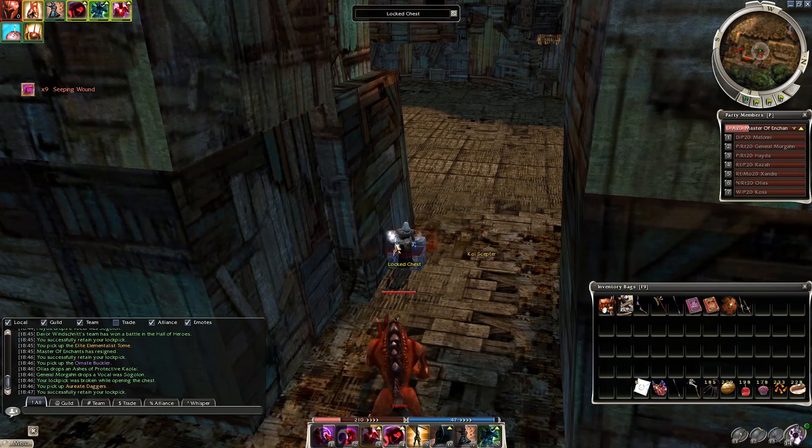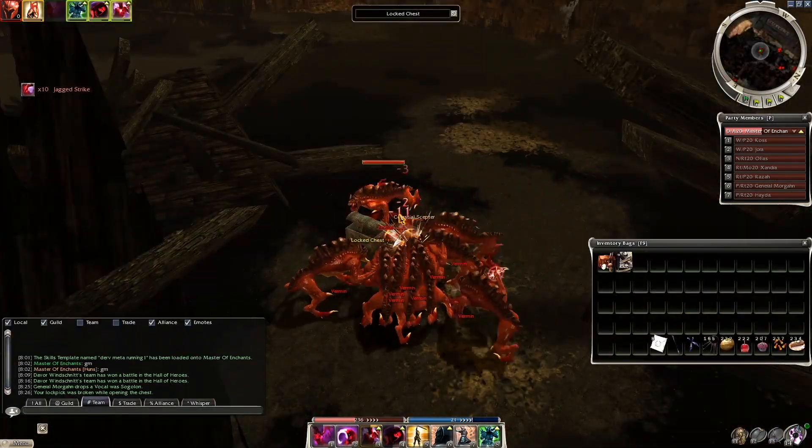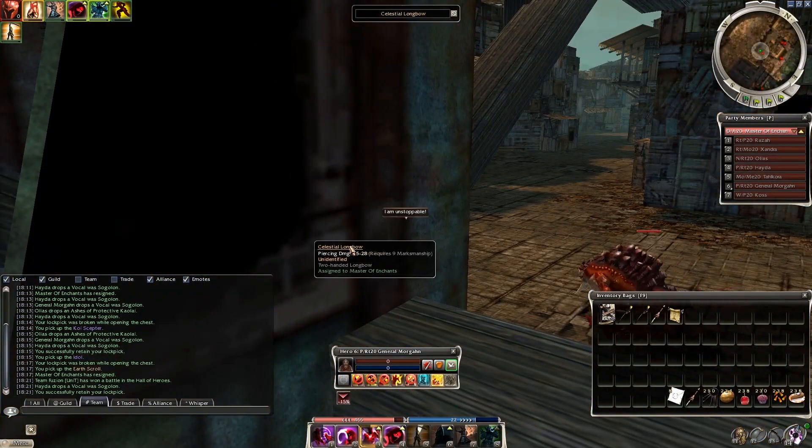Most common drops: Koi Scepters, Cockatrice Staves, Celestial Scepters, Staves, Longbows, and a lot more. Here, take a look at my best drops — I got some nice seller weapons, some random skins, nothing of extreme value but still a few vectors for sure.